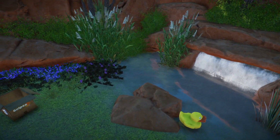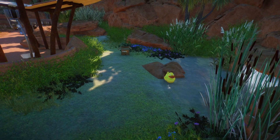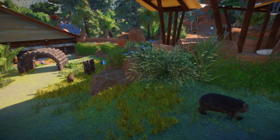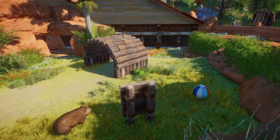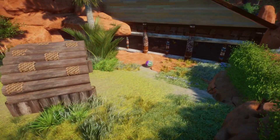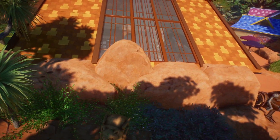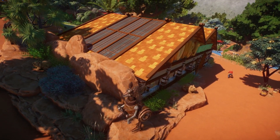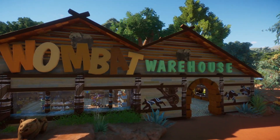The first animals guests are treated with are the adorable square poopers of the animal kingdom — the mini bears and the giant hamsters all rolled into one. It's the wombats! And seriously, about their square poop — they really do poop little cubes. Look it up and you'll be surprised. Kudos to the devs who have actually put in square poop into the game for the wombats. Nice touch, devs.